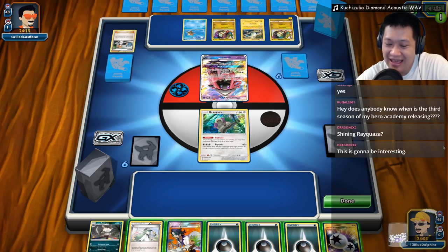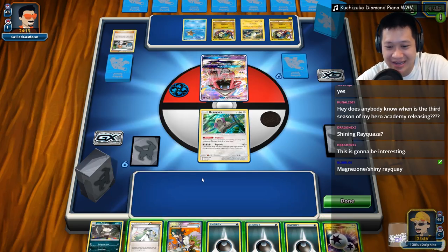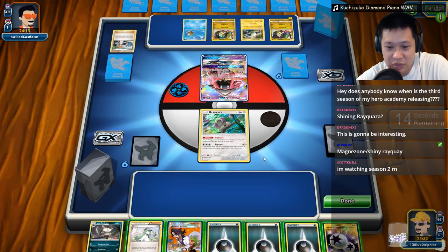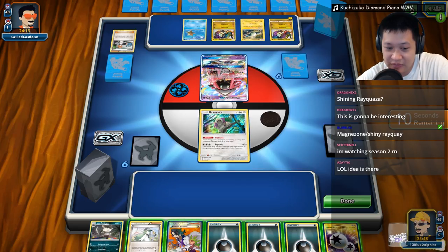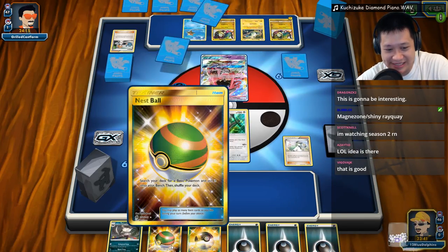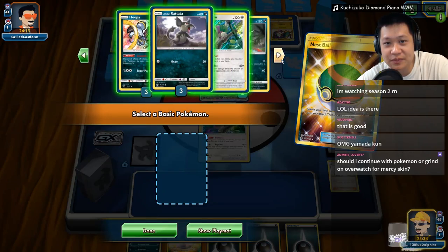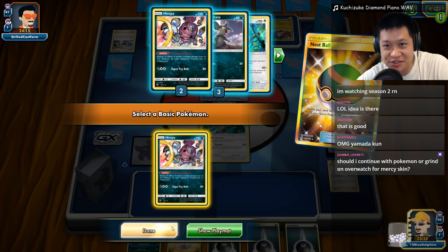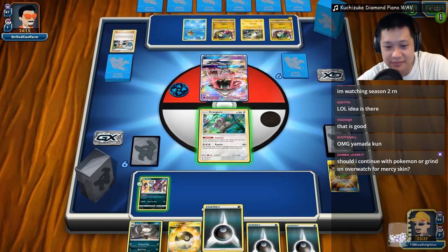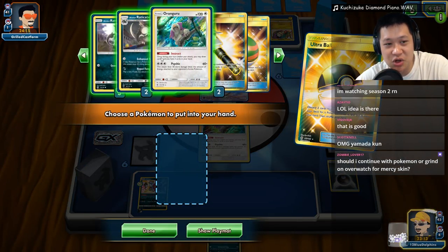Let's get going! I'm going to play my remix of 'Kuchizuke Diamond' from Yamada and the Seven Witches — sadly the anime is over. I don't want to fight with this card; my hand is completely dead. He's got a nice start of Pokémon, so let's go ahead. I don't think we really need Ultra Balls — just Nest Balls for most parts. Let's go ahead and shrink our hand. I need somebody to take my energies — I'd rather have Hoopa right now.